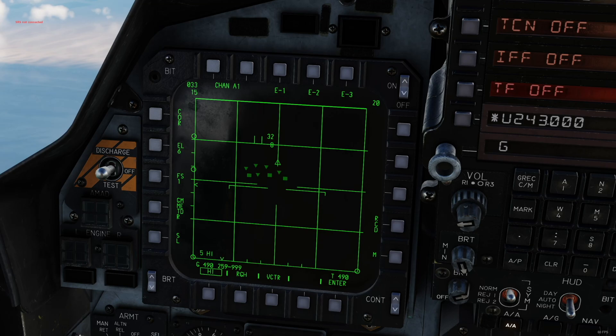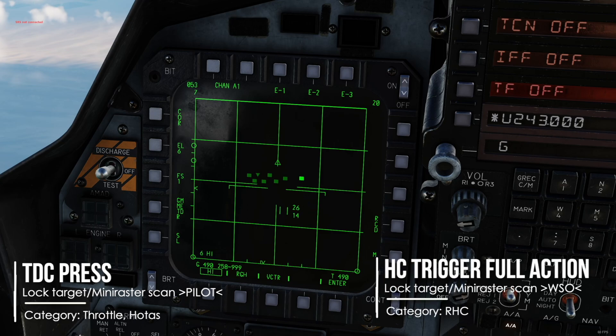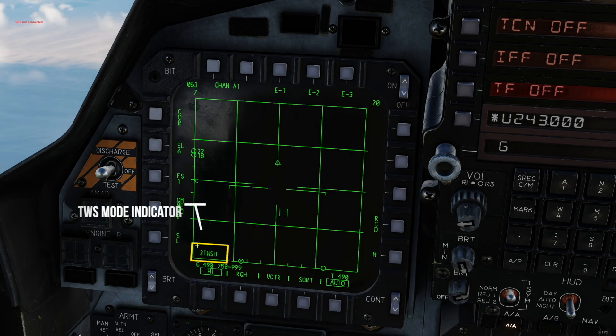To switch to TWS, lock a target in STT or initiate a mini raster scan by using TDC press while not hovering over a target. The WISO should use HC trigger full action. Mini raster scan, auto-acquisition aft. We are now in TWS H or white pattern mode. You can see the current TWS mode in the bottom left here.